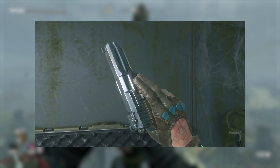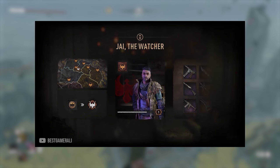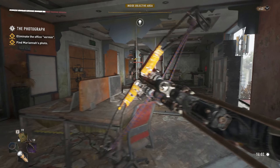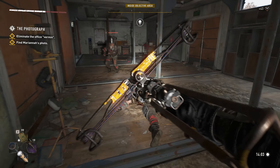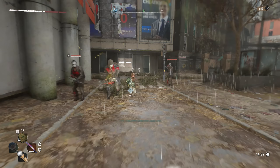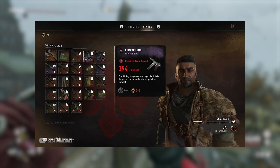Once you complete the Lost Armory quest — if you manage to complete it — you will unlock a new agent that will give you 3 daily bounties and 5 weekly bounties. Upon completion they will give you reputation points that will increase your level with this agent. Each time your reputation level with the vendor increases, the more items and guns you can buy from him.